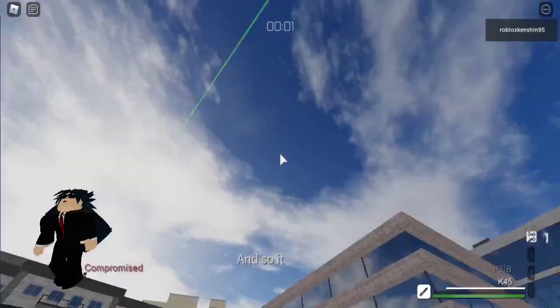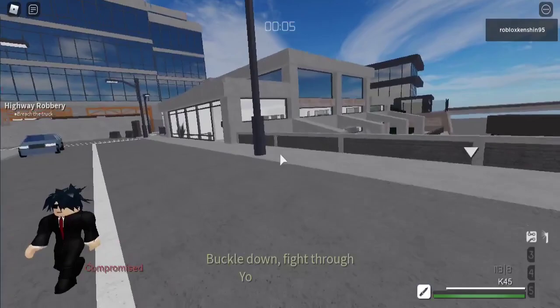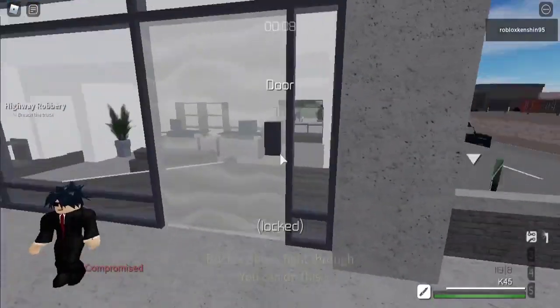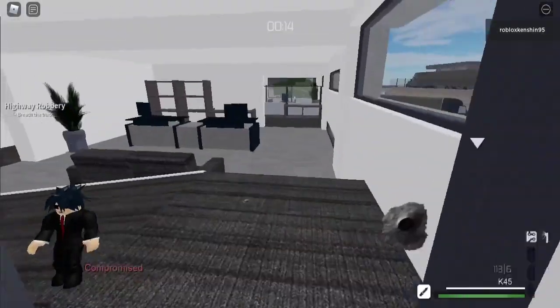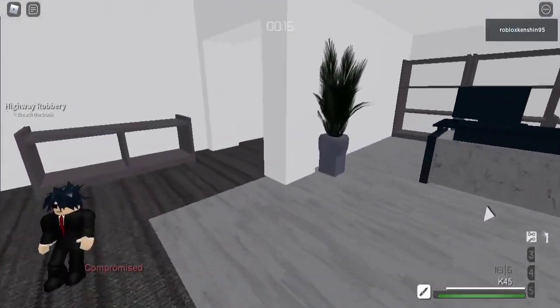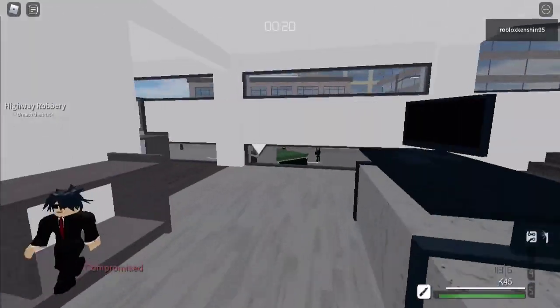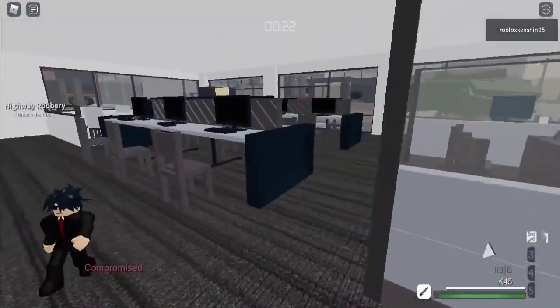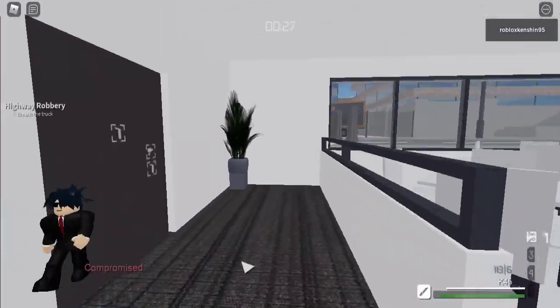Alright, so you load in. Don't mind whoever this is — this is just a bug, so don't mind that. So you're going to want to enter here. You're going to need to lockpick it. As you can tell, I just lockpicked it. So what you want to do next is look around for any guards. If you can get a disguise, you might want to get one as soon as possible. Don't mind all the shooting — that's just a weird glitch.